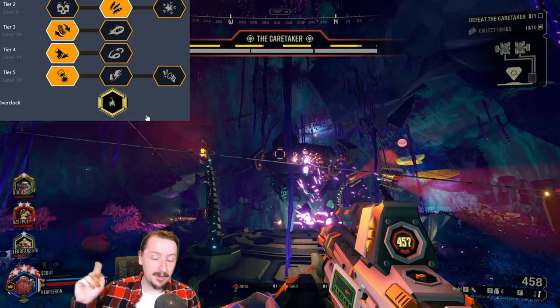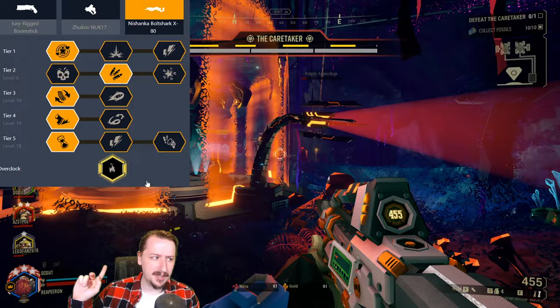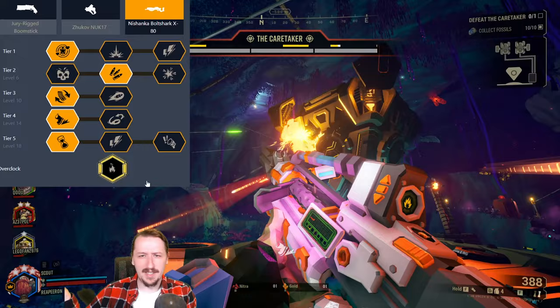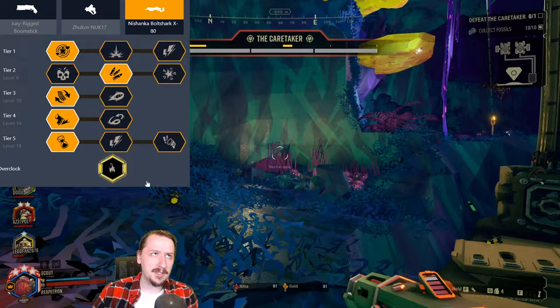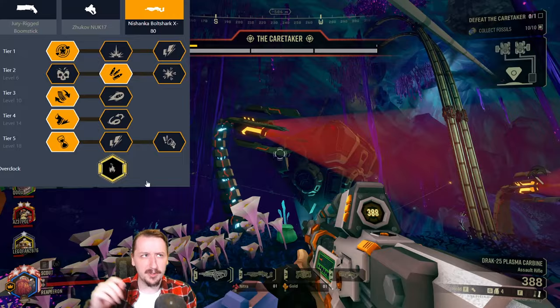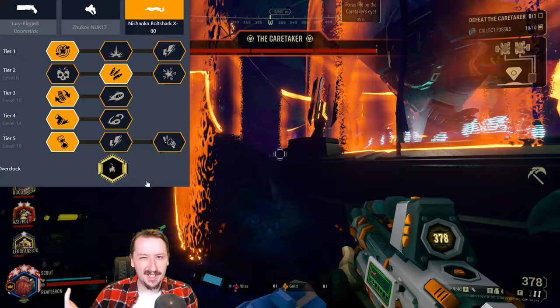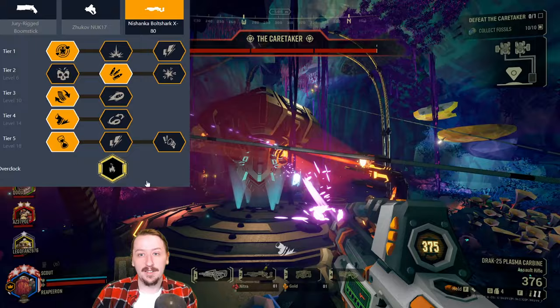I'm going with pheromone bolts so we can have enemies clump together and light them on fire really easily. More ammo in tier two, but you could take more special bolts — both are really good with this one. You usually don't need damage since the fire is going to do a decent amount of damage. I wouldn't recommend this on dreadnought missions though, since you can't light them on fire — cryo bolts would be better for that. Faster reload in tier three just so we can reload and swap faster. Faster move speed in tier four, same as with the cryo bolts. And then the longer lasting pheromone bolts in tier five, so we can potentially light even more things on fire.